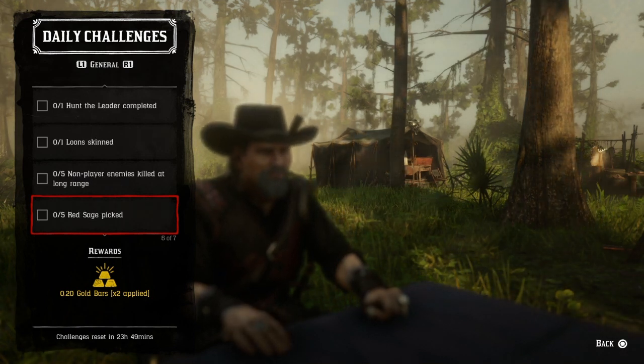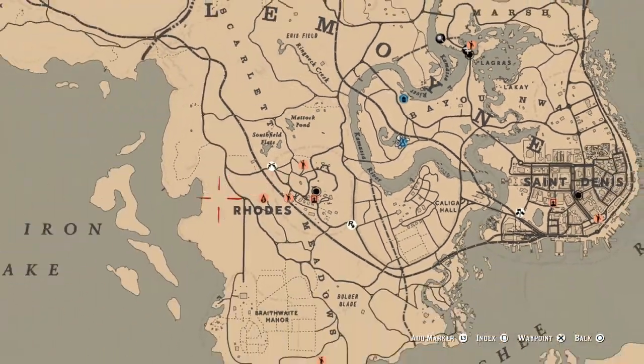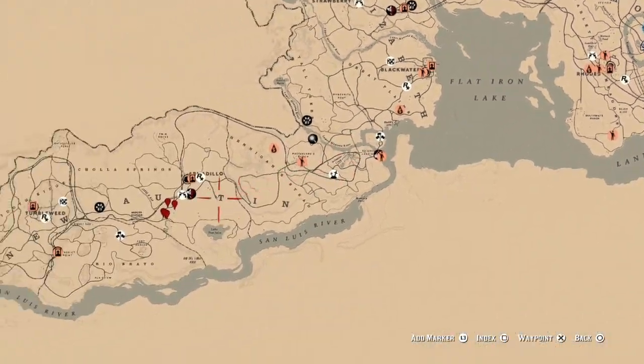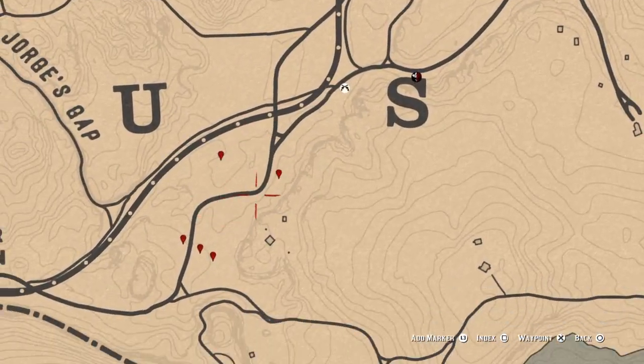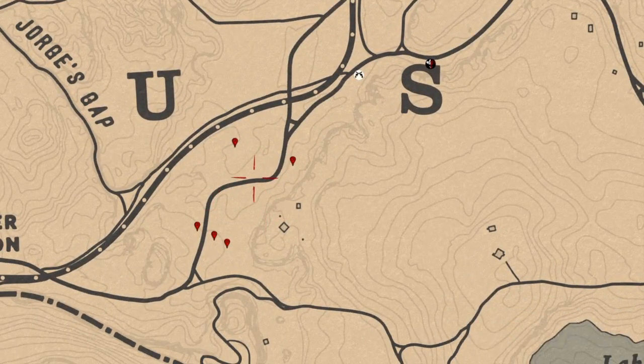For five red sage picked, I can show you the locations out west. Over here near South Armadillo, these five markers right here — all you do is pick five and that challenge will be completed.